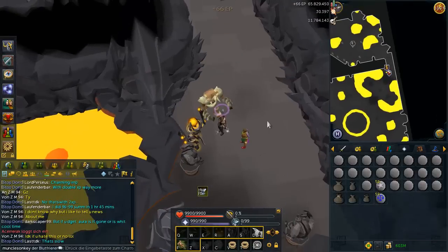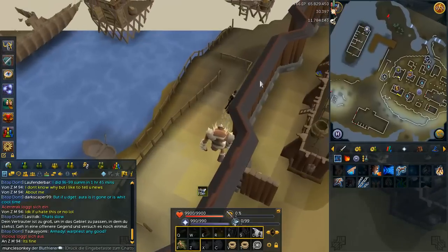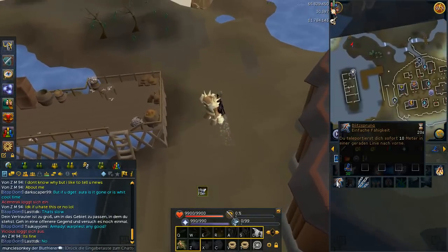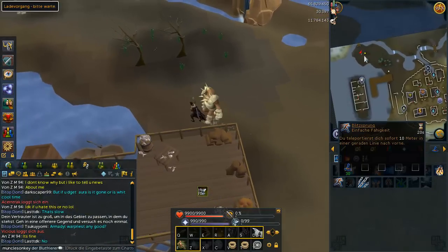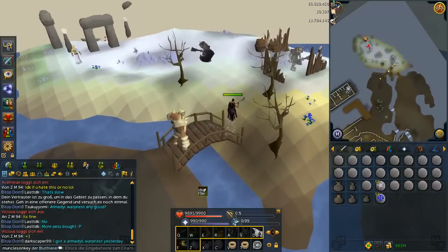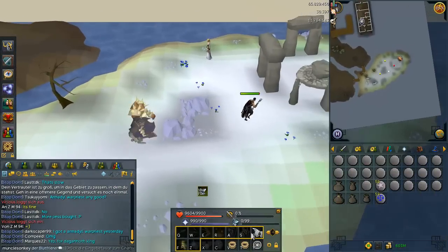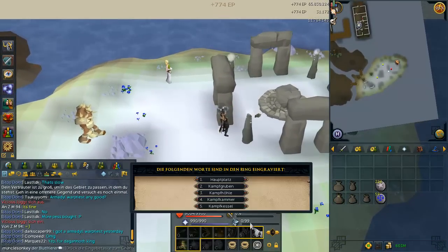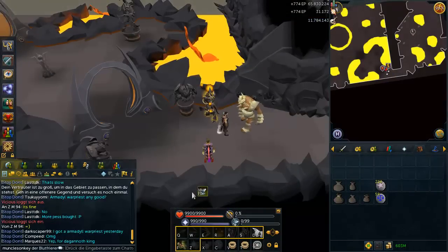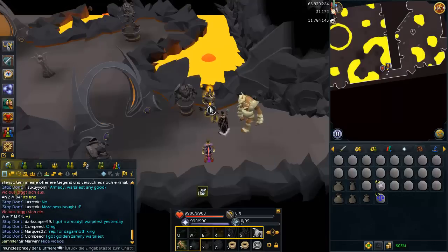Yew trees are the best to use with divine locations, but you get my drift. The main thing I was excited about with this update is familiars that hold pure essence, like the abyssal titan which I'm using right now. They now have a lot more carrying capacity - the abyssal titan holds 20 pure essence. Also, all the pouches and familiar inventory are emptied automatically when you click on the altar, so all your pure essence gets automatically crafted into runes.